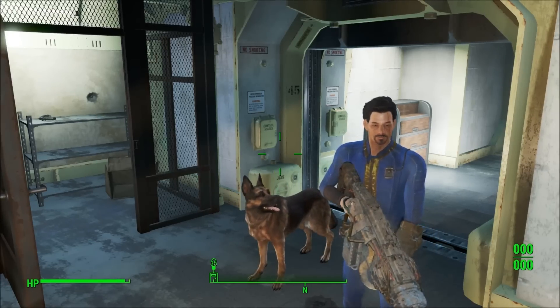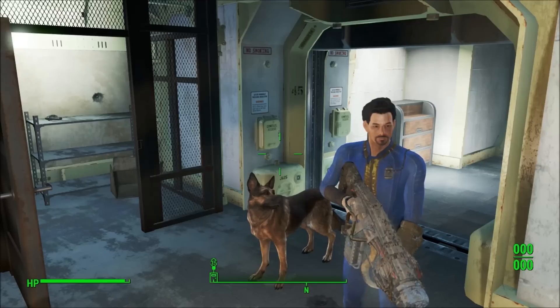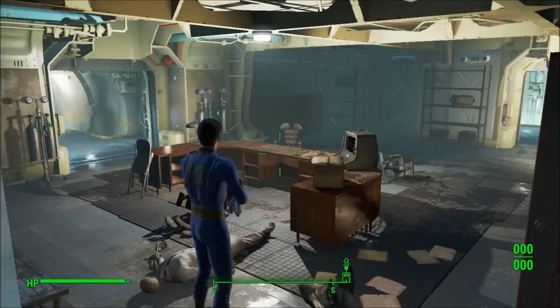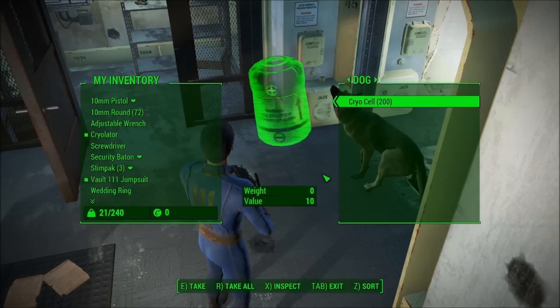What's up guys, welcome back. DigglerTV here. I'm just going to be showing you really quickly — short video — how to get some cryo ammo. All you have to do is turn around, talk to your dog, hit trade, and look at that.